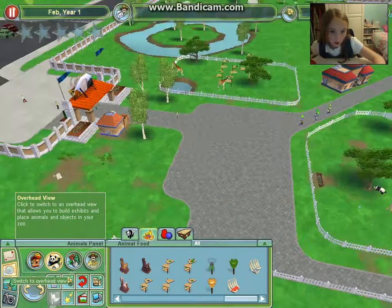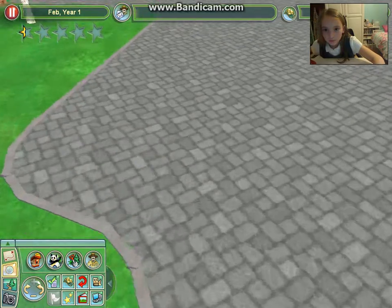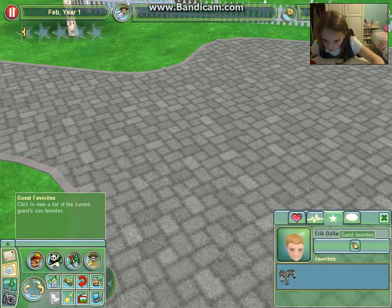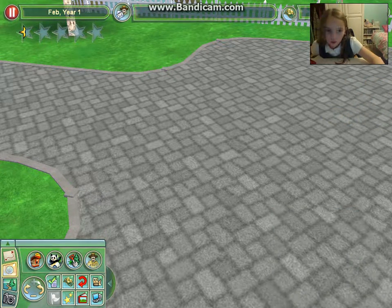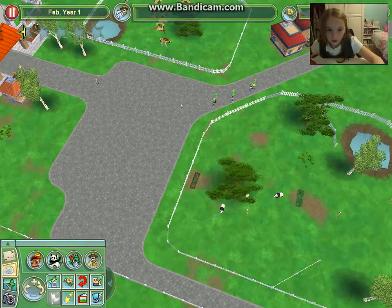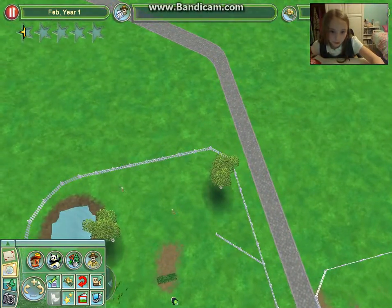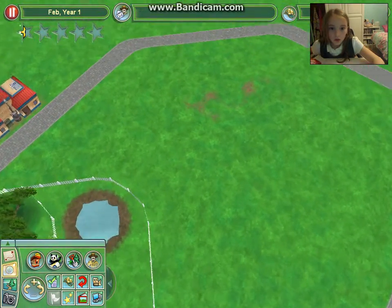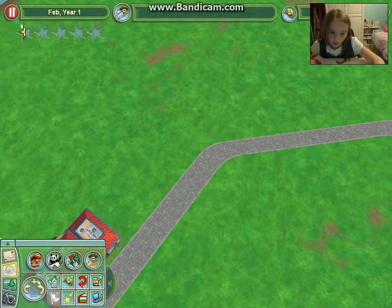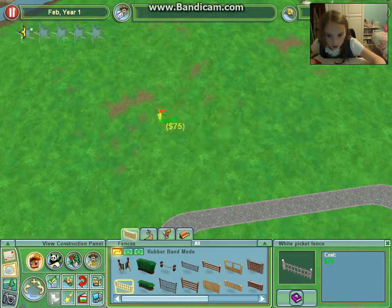Now I shall take a photo of you - amazing! Anyway, what animal shall we do next? What do you like? She likes zebras - now that's a good idea, a very very good idea. Zebras we can do! So let's go over here and build it right next to the restaurant.